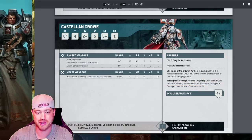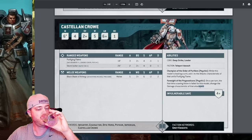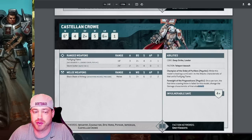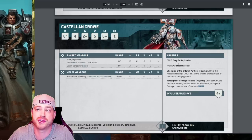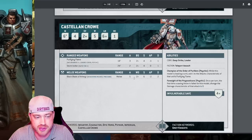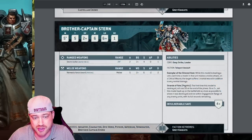Crow's special ability — the first time a saving throw is failed for this model, the damage characteristic changes to zero. So if someone shoots him with a melta gun and fails the four-up save, the damage goes to zero. He also has Precision and Devastating Wounds on his melee weapon — Precision automatically triggers against characters, which is great since it's not psychic so it gets around psychic defenses. Strength 6, AP2, two damage — still very good.